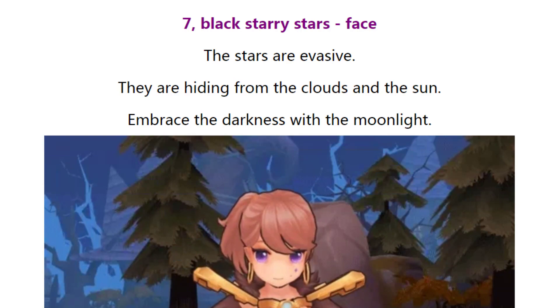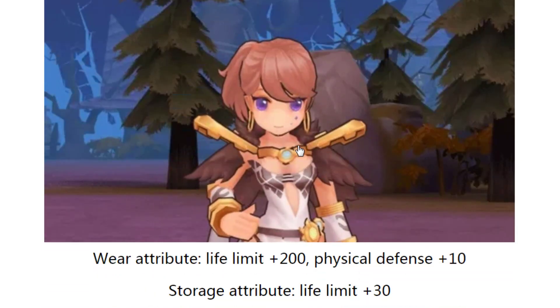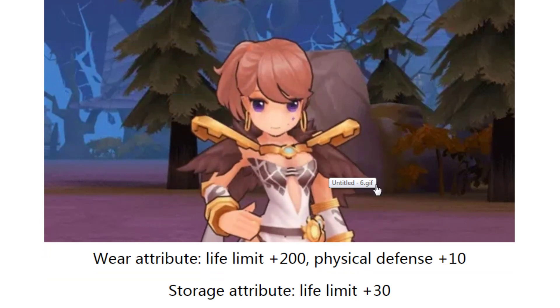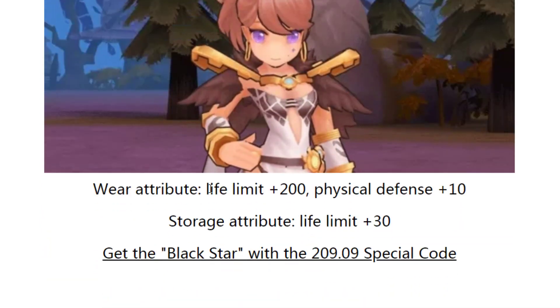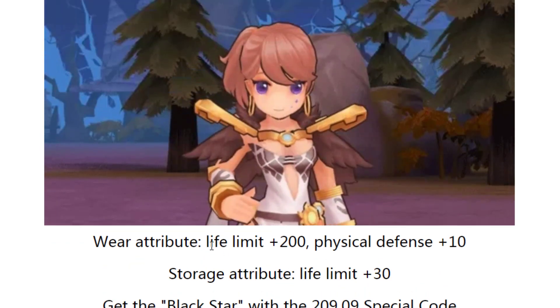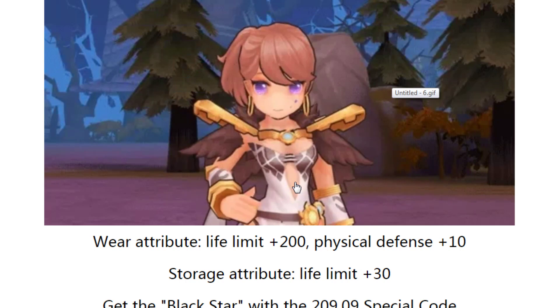Last one is a premium item — face for September. Here's how it looks. From deposit you will gain 8p plus 30. From equipping: 8p plus 20 and physical defend plus 10 if you use it on your face.